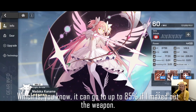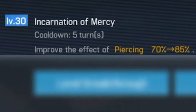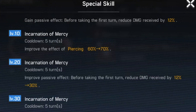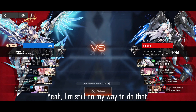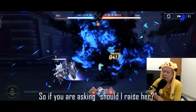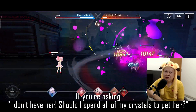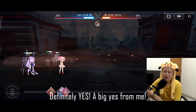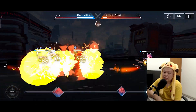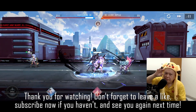The defense penetration can go up to 85% if you max out the weapon — the exclusive weapon 'Incarnation of Mercy' improves piercing effect to 85%. The passive skill also reduces damage received by 30% before taking the first turn, if you upgrade the weapon to level 20. She is already very strong even before that. So if you have her, definitely raise her; if you don't, spend your crystals to get her — she is absolutely worth it. Thanks for watching, don't forget to like and subscribe, and see you next time!